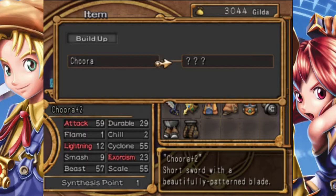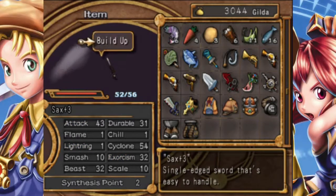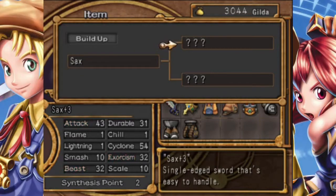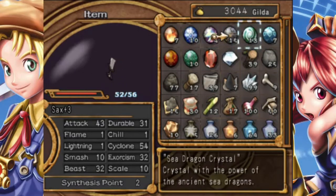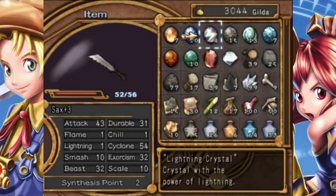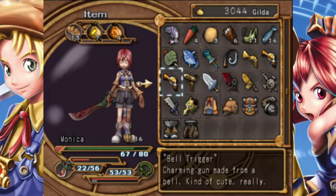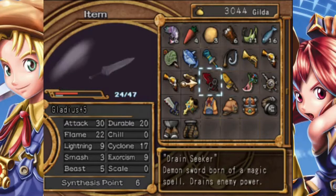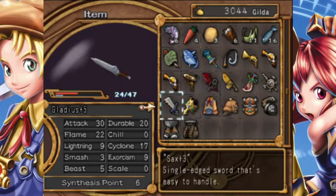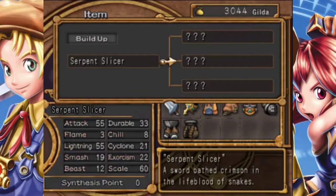This is probably Monica's strongest weapon right now. Let's see — the stats are 55, 59, 52, 30, 43. I'm gonna go with the Serpent Slicer, just because I have the things to build it up. I'm just putting lightning and scale on it. I have some lightning and scale but not enough — I need them both at 90. I need about 30 more points in scale, so I need like three more scale crystals, and then maybe another seven lightning crystals. I need a lot more crystals.